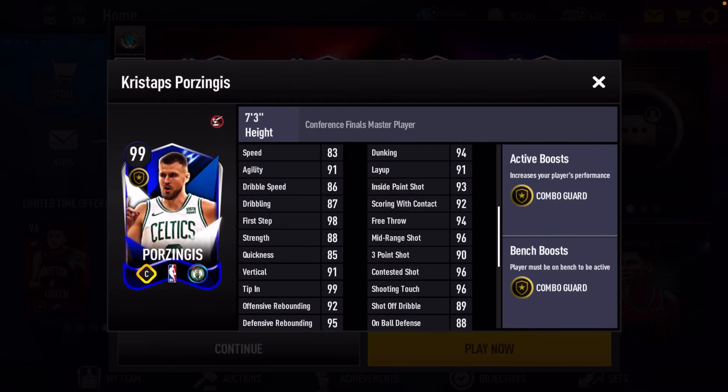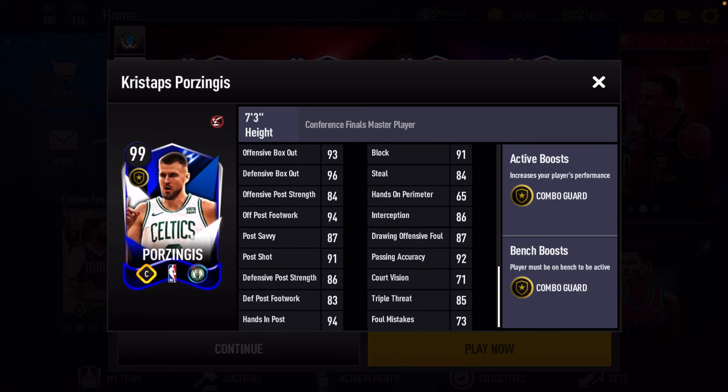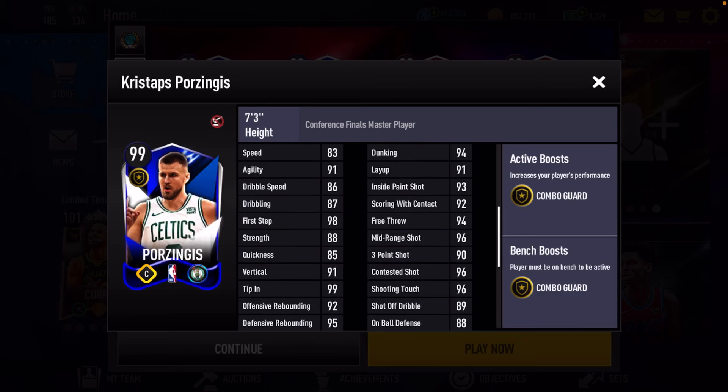So his stats looking really, really good. Rebounding looking good as well. Block rating could have been a little higher, but pretty good box out. This is a great all-around player, and these are some pretty good stats here for Kristaps Porzingis.